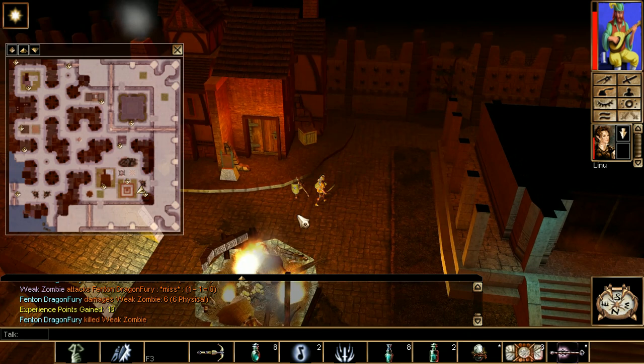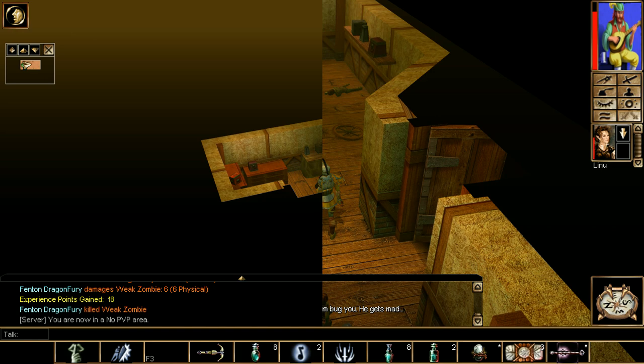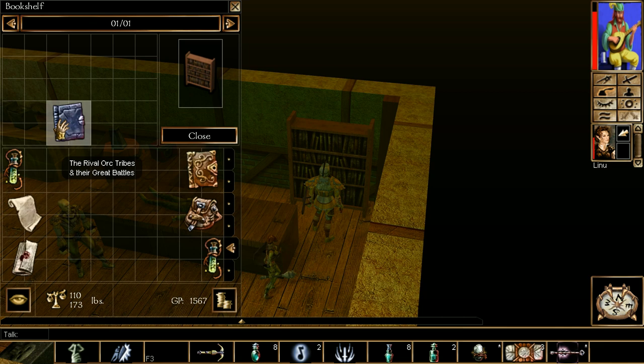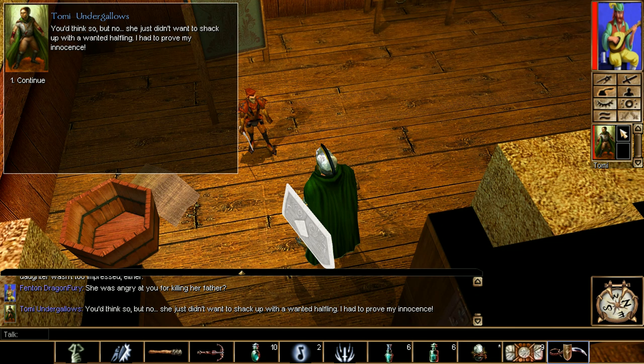Tomai's item is in the Beggar's Nest in Chapter 1. When you go inside this building to look for Aldo's worker Hector, all you need to do is go back to this bookshelf. Check the bookshelf and grab this note - this will be the item you need to give to Tomai.